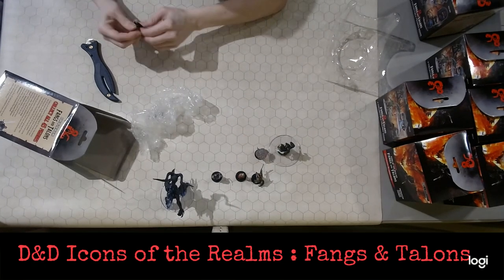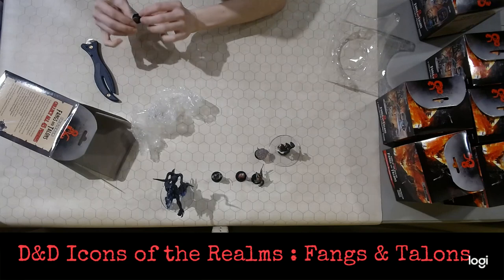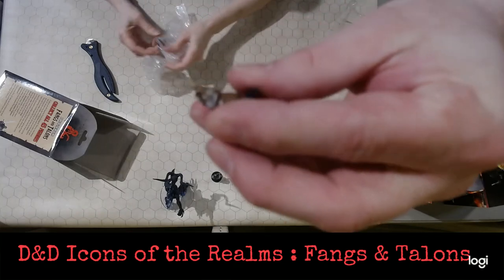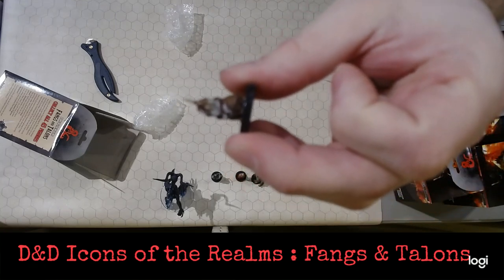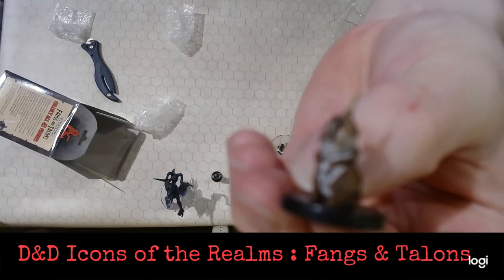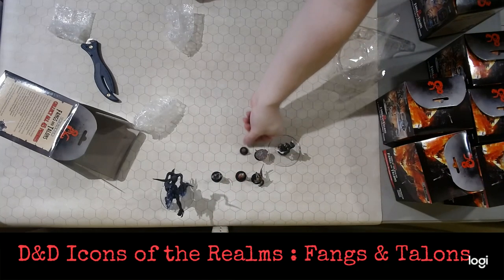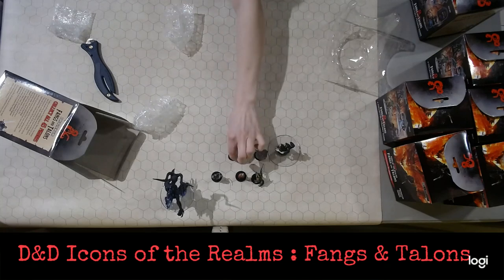We've also got what looks like a bunny corn — an Al Mirage, number 4 of 45. It literally looks like a lop bunny with a giant unicorn head on top. Super tiny and cute. And we've got a Boggle, number 5 of 45 — just imagine Dobby but in purple and you'll figure out what a Boggle looks like.